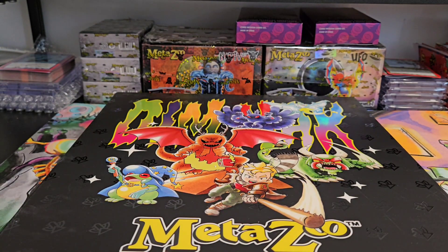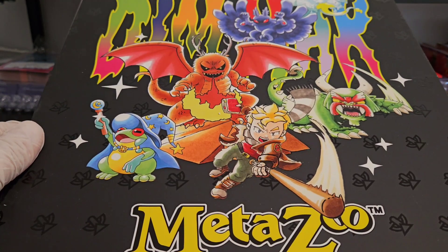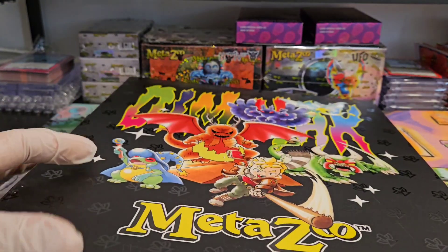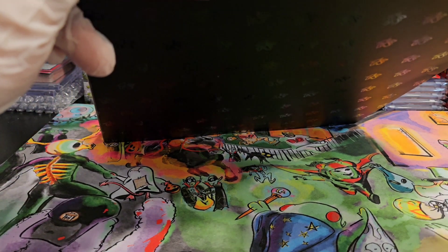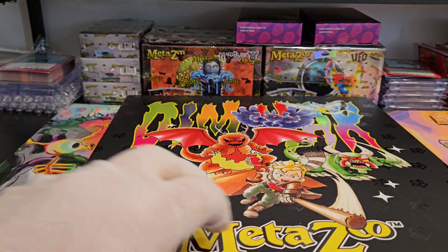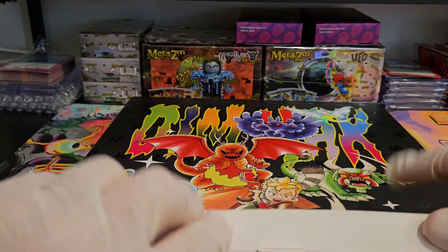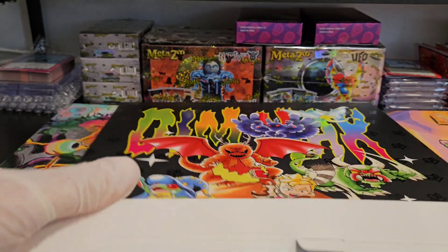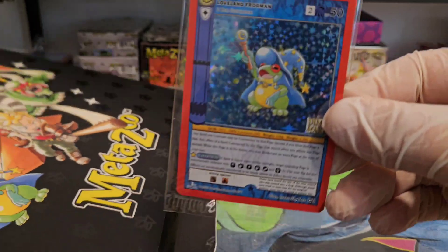Unfortunately, no card pack — that's a little unfortunate — but we pulled the Piazza Bird. Setting these aside, on to number two. Let's get right into it and see what we can get here.